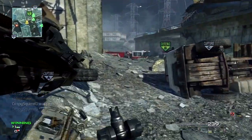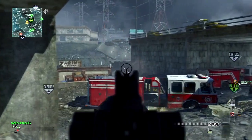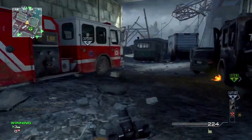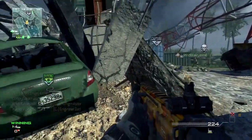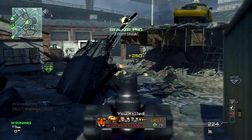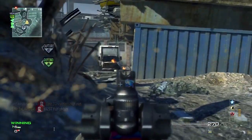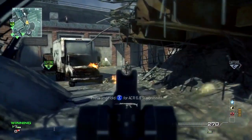Really quick about the loadout: I am running Scavenger, Hardline, and Sit Rep Pro, and my specialist loadout is Assassin, Stalker, Steady Aim. A lot of people ask me why I don't use Steady Aim right off the bat. It's mainly because since I'm using extended mags, I know I don't really need to reload all that much. As you can see right here, I pick up three people and still have a lot of bullets to spare, so that's why I run Scavenger — you get more ammo.